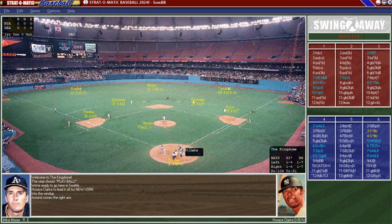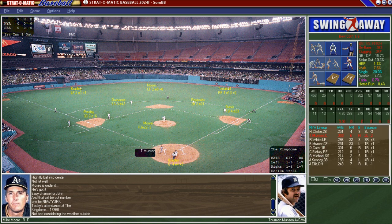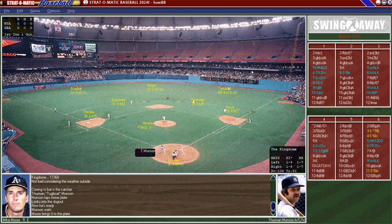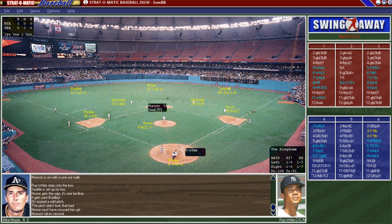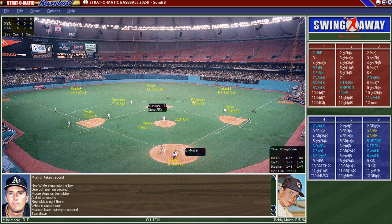Horace Clark batting against Mike Moore puts the ball in play and is out. Thurman Munson is up with one down and takes a walk from Mike Moore. There's a wild pitch that moves Munson over to second. Roy White lined out to Reynolds, not getting it through the right side of the infield. Bobby Mercer sends it out to center field where John Moses makes the play — a scoreless first inning for the Yankees.